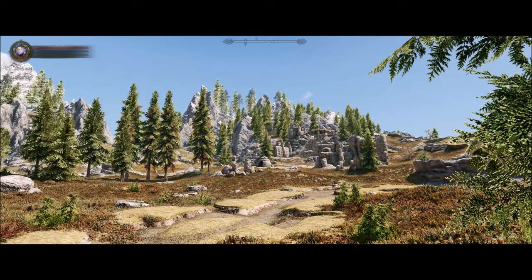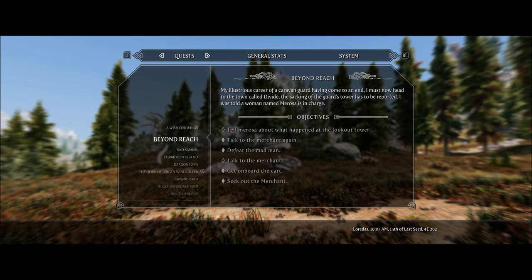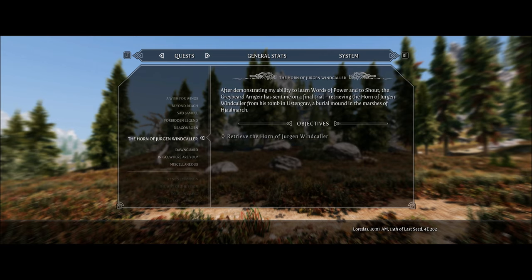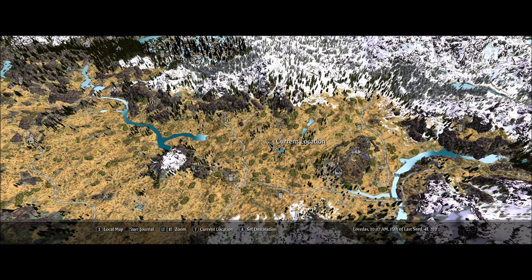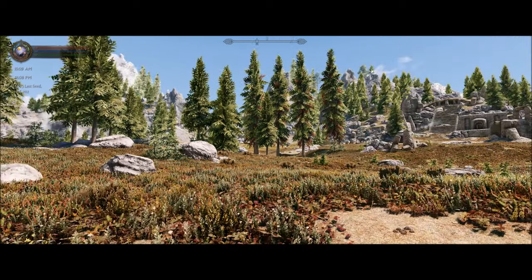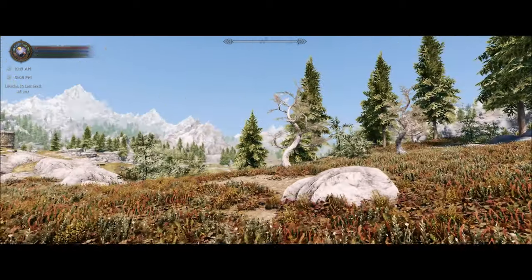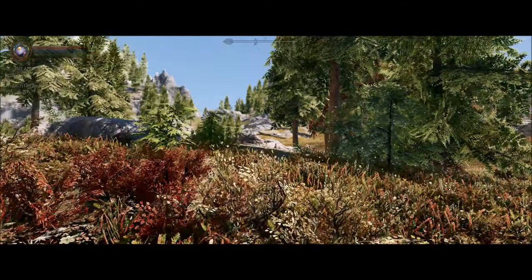We're not wandering around aimlessly — we're on a quest to retrieve the Horn of Jurgen Windcaller, which is found at the tomb in Ustengrav. That is where we're heading. It's a fair way to go. It's eight minutes past ten in the morning, so we should have time to get there unless we run into some major trouble along the way, which is highly possible.